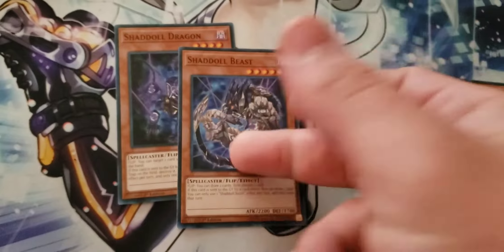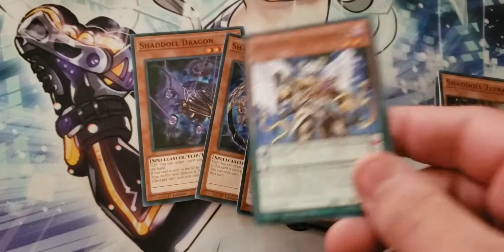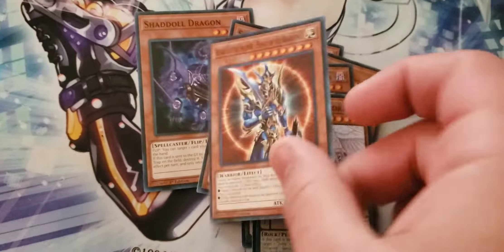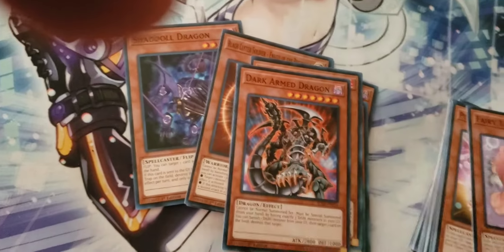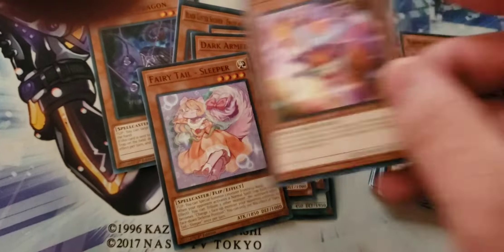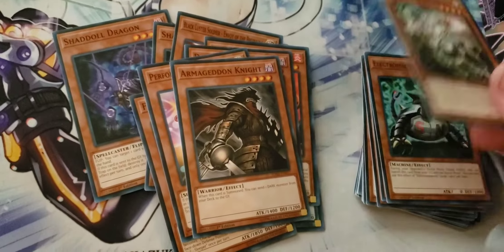We have the Shaddal Dragon — this is a Spell and Trap Pop. Beast is a free draw. Hound: they're not gonna play, nor the Shaddal Zephyr cards cause they're trash. BLS for OTK. Lava Golem: pretty good. Dad: also very good. Sleeper: it's an alright card, a good two-of. Armageddon Knight: very good card.